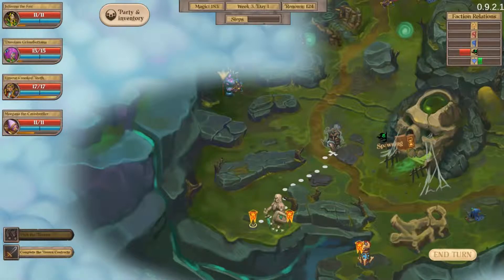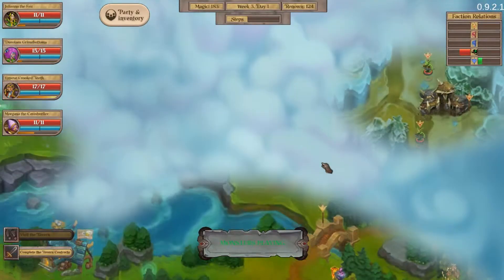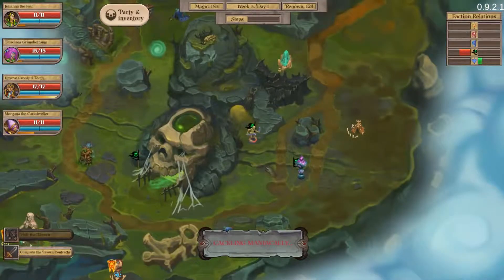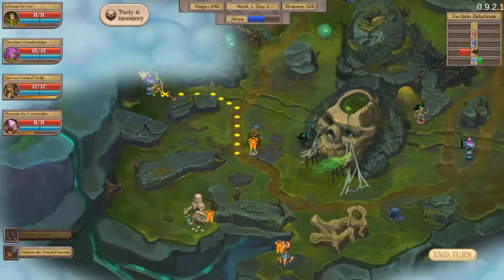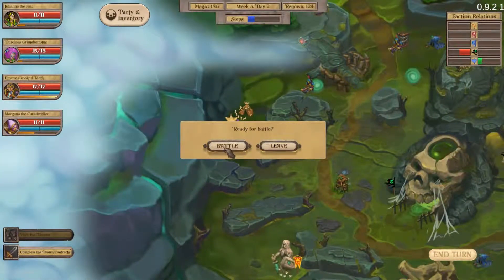Okay, now let's get on with the game. We need to end the week to get some more steps. Those guys are going that way. We go here to get some extra steps, which should allow us to get over here and fight these guys. Let's battle them.